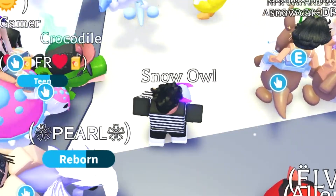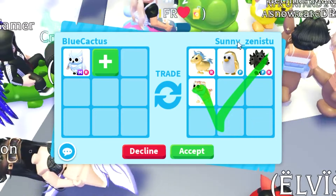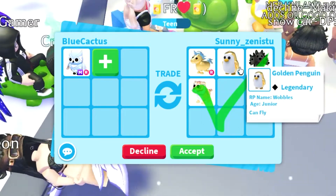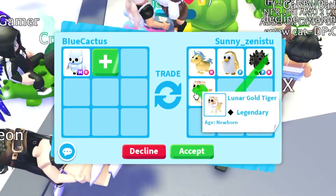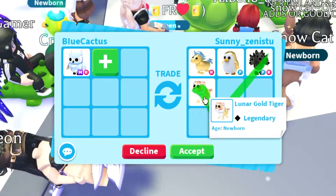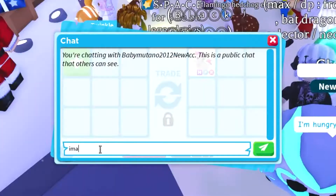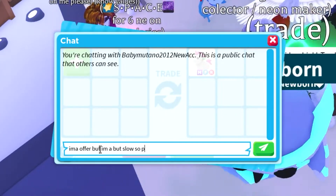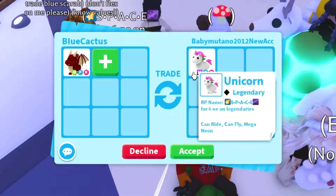Someone has a little chick — I haven't really seen anyone with a neon or mega chick, it's always just a regular one. Then sunny_zenitsu is offering a golden unicorn, golden penguin, super wrist still in the game, and a lunar golden tiger — none of these really hold value unfortunately.